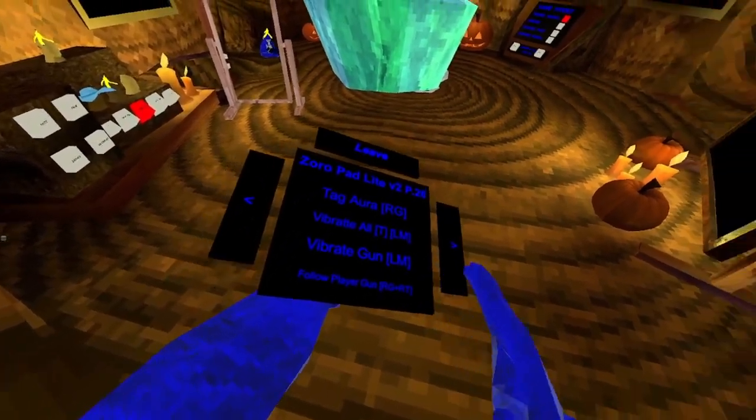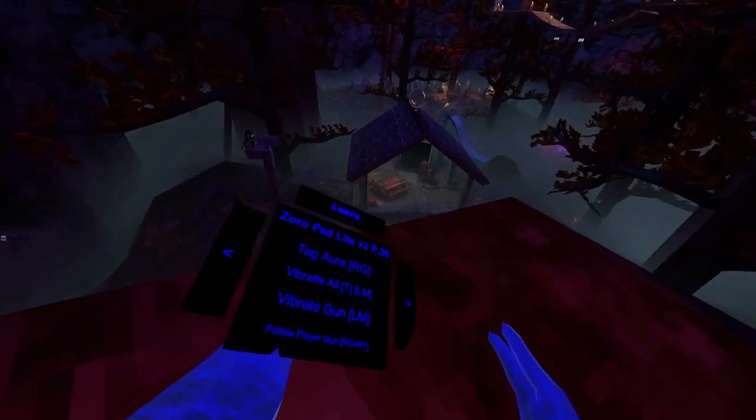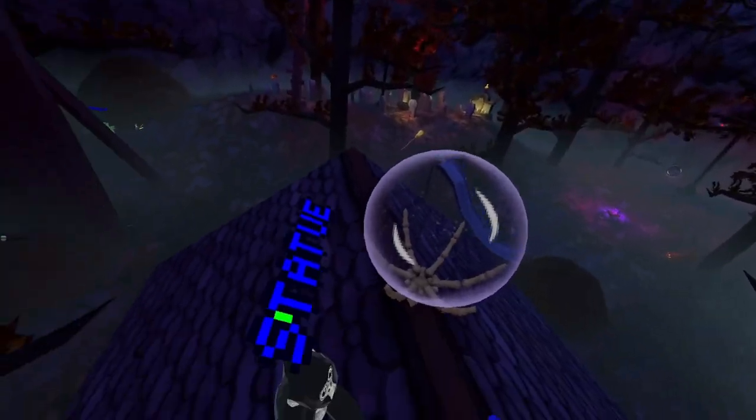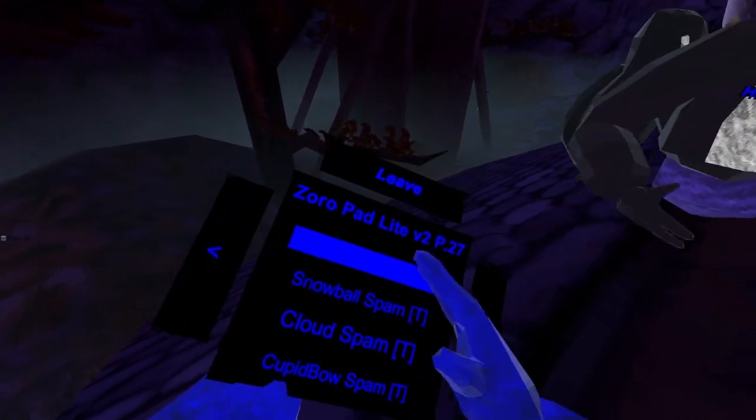Vibrator. Follow player gun — so whoever you shoot it with, it will follow them. And over, up and down. Use your triggers.